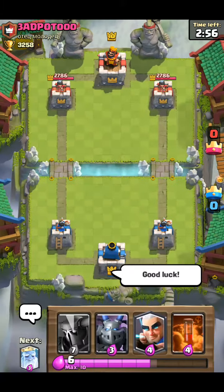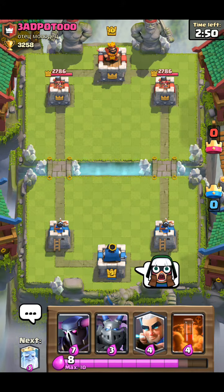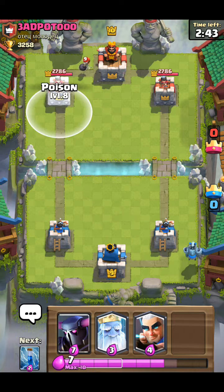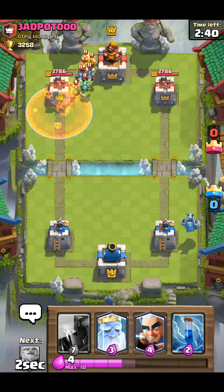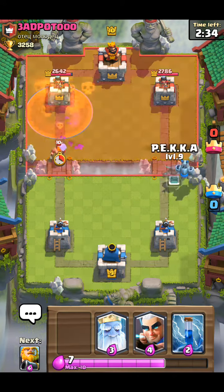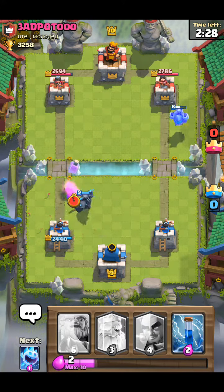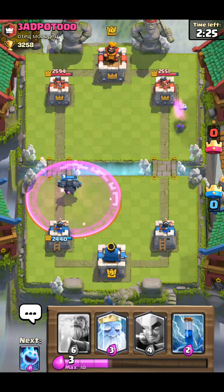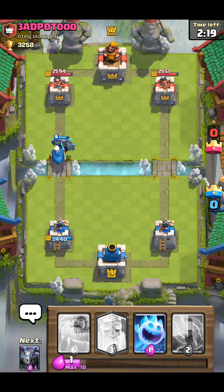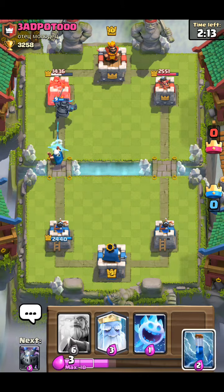Starting off with a Mega Minion — also called Meta Minion because it's always in the meta. This guy looks like he's going lots of spam — Lumberjack and cheap cards. That's literally what he's playing with. Going Magic Archer here. I'm guessing he's going to have a Skeleton Army — I'll have my Zap ready in case he plays it.